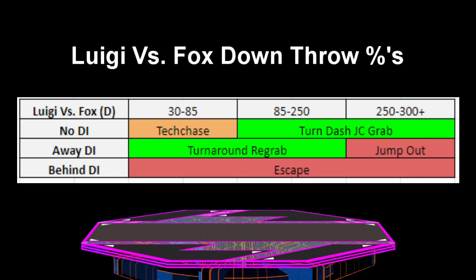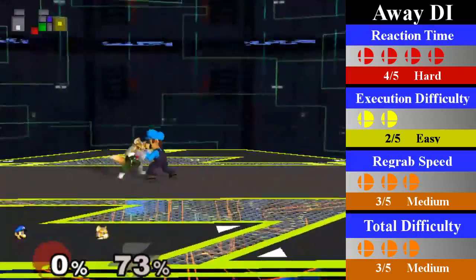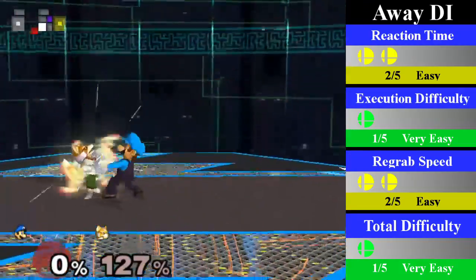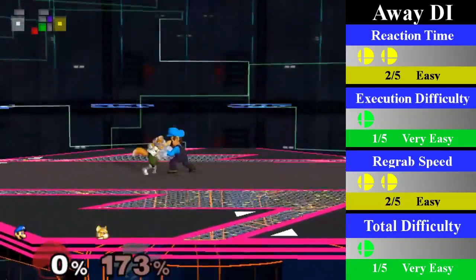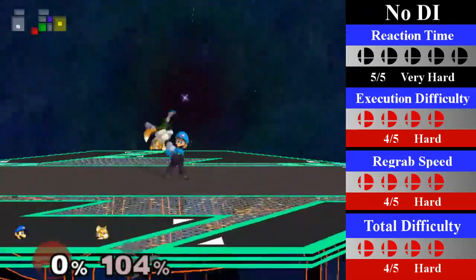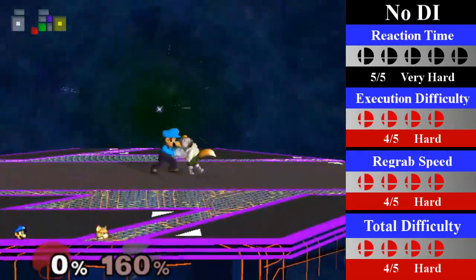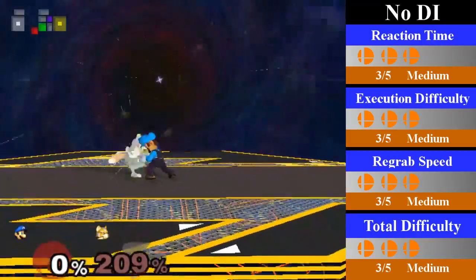Finally, we will get into a few of Luigi's ridiculous down-throw chain grabs — both very impractical and extremely hard to use. Luigi can down-throw chain grab Fox in a range from 30% to over 300%, but Fox can escape at any point with behind DI. For away DI, Luigi can regrab from 30-250% by doing a turnaround regrab — much easier than no DI but still tough, especially at lower percents. You can end this with basically any move, but up smash is able to cover the entire range, even near the end where you are waiting for Fox to come back down. For no DI, Luigi can regrab from 85% to 300%+ by doing a turnaround dash jump cancel regrab. This is extremely difficult — one of the hardest chain grabs in the entire game. You can end this with a running aerial, a down smash, or a wavedash down smash depending on how far Fox is.